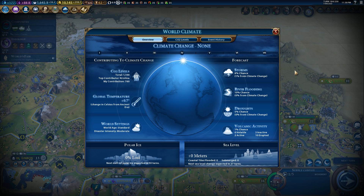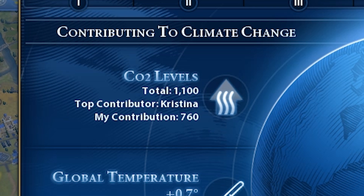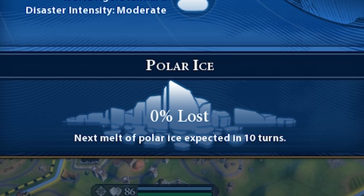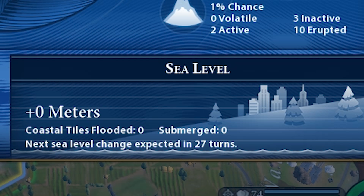The game neatly represents this on screen, where you can see the CO2 levels, the contribution that my civilization — in this case Sweden — has made to them, the increase in global temperature, so 0.7 degrees Celsius since the ancient era, the percentage of polar ice lost, and the sea level increase.